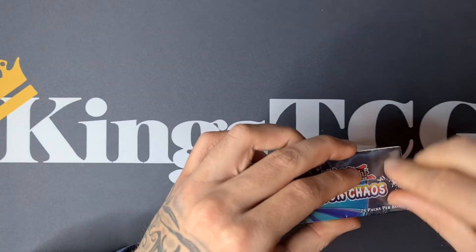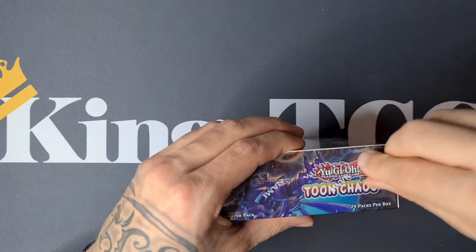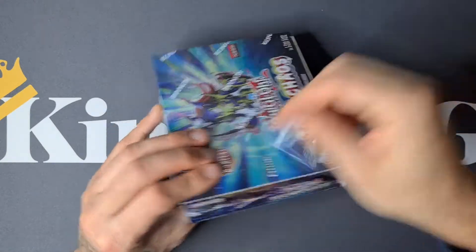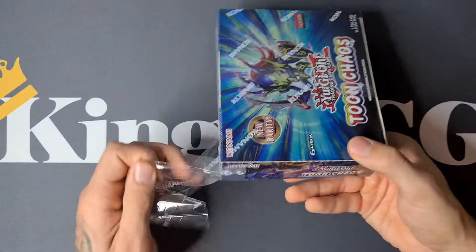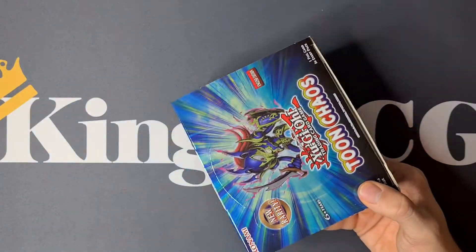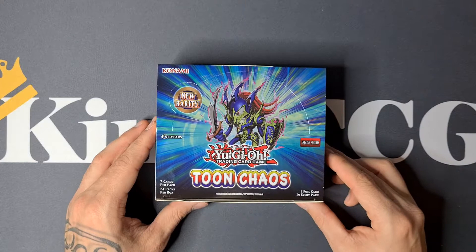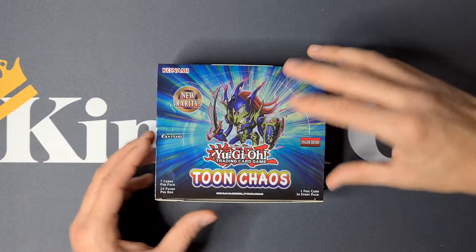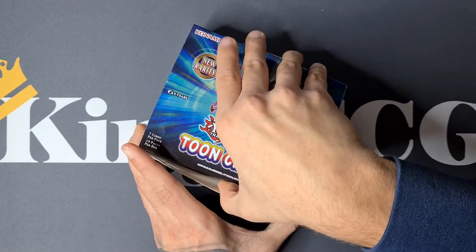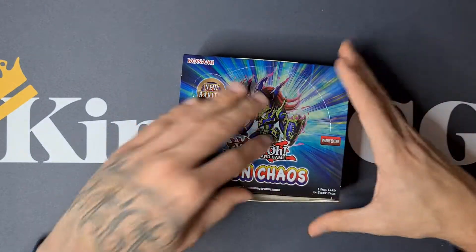I hope we can pull a Collector's Rare, it would be awesome. But there are also a lot of other very strong cool cards like Pot of Extravagance, Toon Page Flip, and Toon Bookmark — very cool new strong Toon support that makes the Toon archetype a bit more competitive to play. Let me know in the comments if you want to see a Toon deck profile from me in the future. If you like this content, please give a thumbs up, comment, and hit the subscribe button.